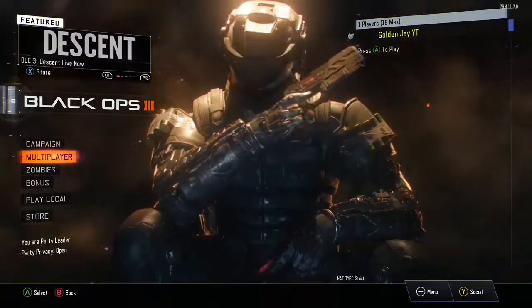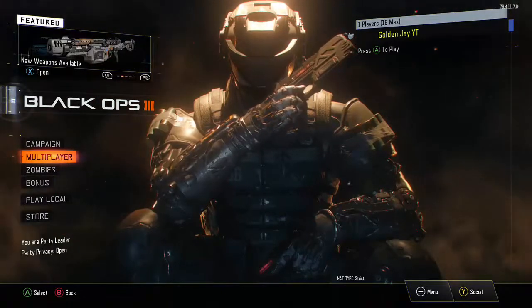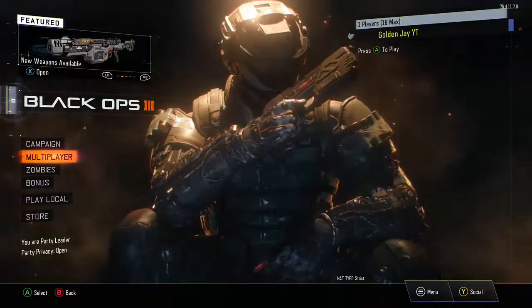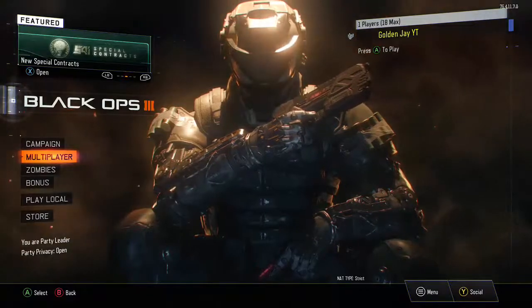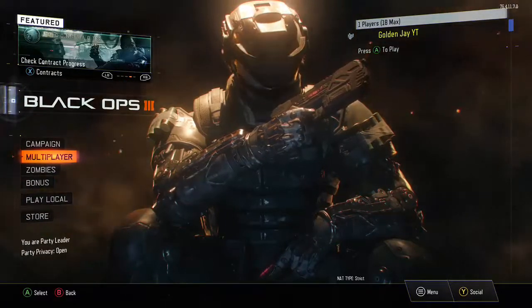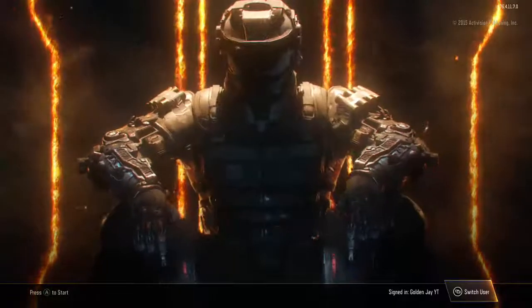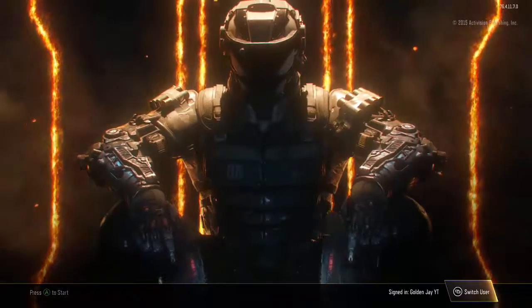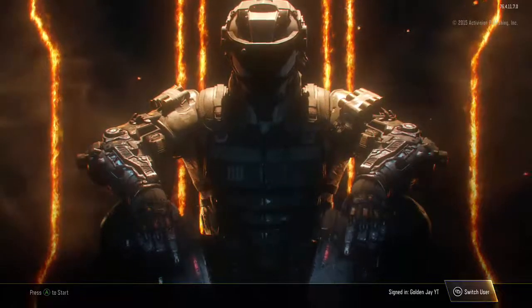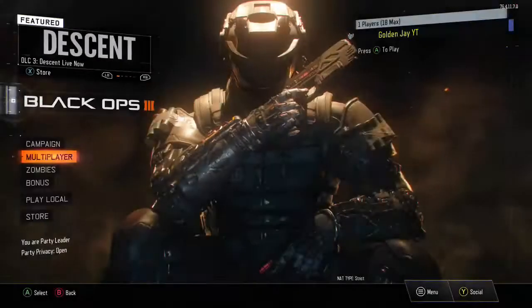Now go back to your second controller. Since you're at the public match menu, you're going to press B one time to go to multiplayer, and another time to get to the screen where you can see campaign, multiplayer, and zombies. You can't really see the screen, but the way to keep track: in the top right corner, the level shown tells you where you are — multiplayer, campaign, and zombies each show different level types. Also, the orange highlighter in the right corner shows what your dummy account is hovering over.